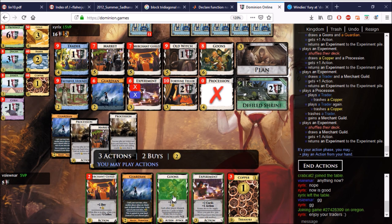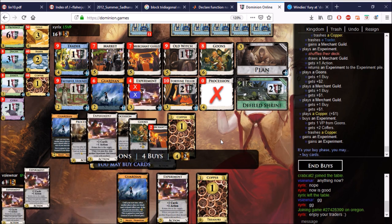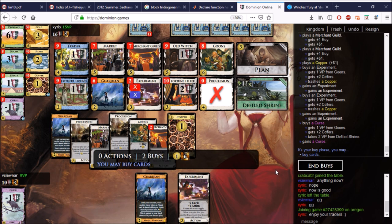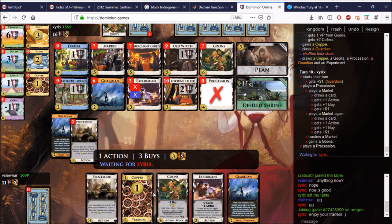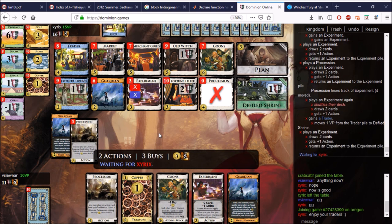We can't trash everything, but we can trash most things. Experiment, Experiment — you can even buy Coppers just to trash them back; that's not crazy at all. Let's buy the Curse to be wild — not that wild actually, because I could use the Trader on it. Let's take one more Copper for the culture. He gains another Goons, which is good. All the Processions go and come back — hooray for Processions! Now he's gaining Traders.